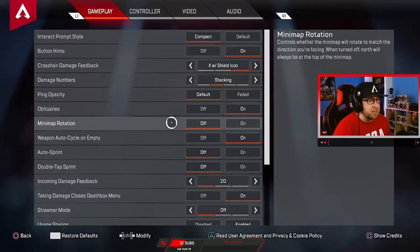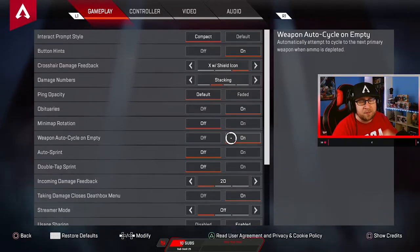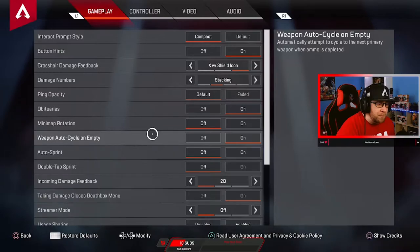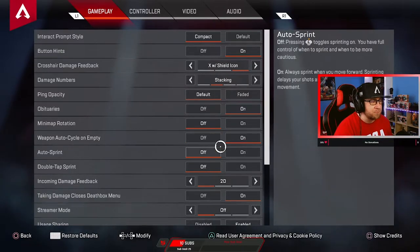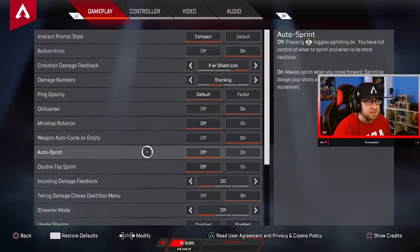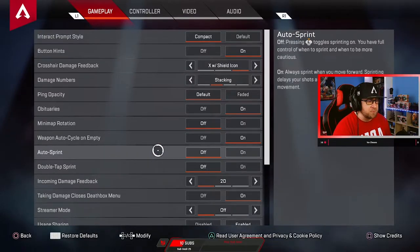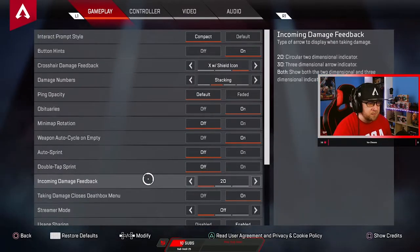Mini map rotation — I leave this off. Weapon auto cycle — I went about this in another video, which I'll link above, on how to weapon swap effectively. Turn this on, for God's sakes, turn it on. Auto sprint — off. I never even knew why this was put into the game, unless you're having joystick issues. This is the only benefit I could see for it, but turn it off. Don't tap to sprint — definitely turn that off.